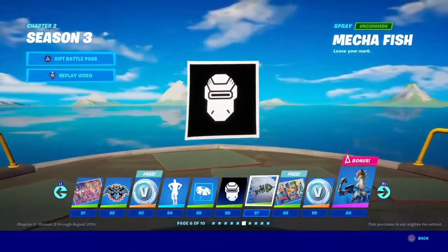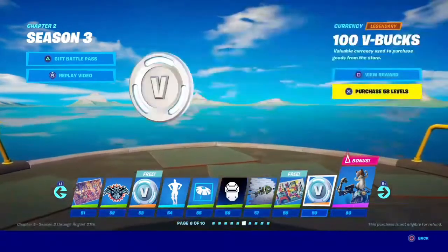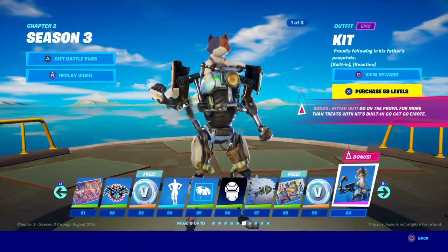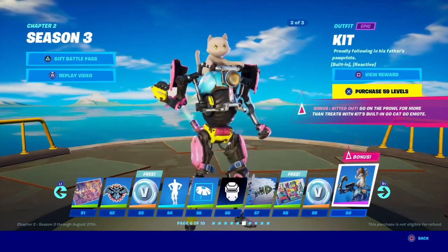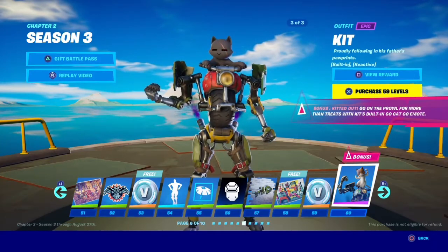We go Floatsburg — I'm guessing that's the name of the placement. Kit — proudly following in his father's paw prints. Who would have thought it wasn't baby Meowscles? And he also has a thing. Shadow and Ghost — I'll probably still go for Shadow.